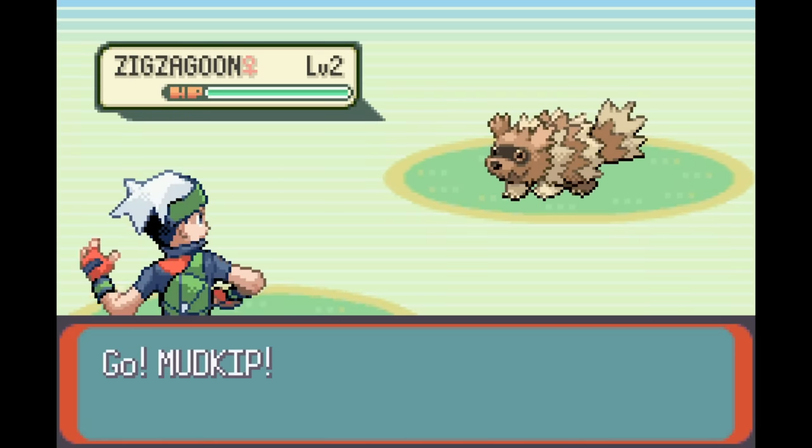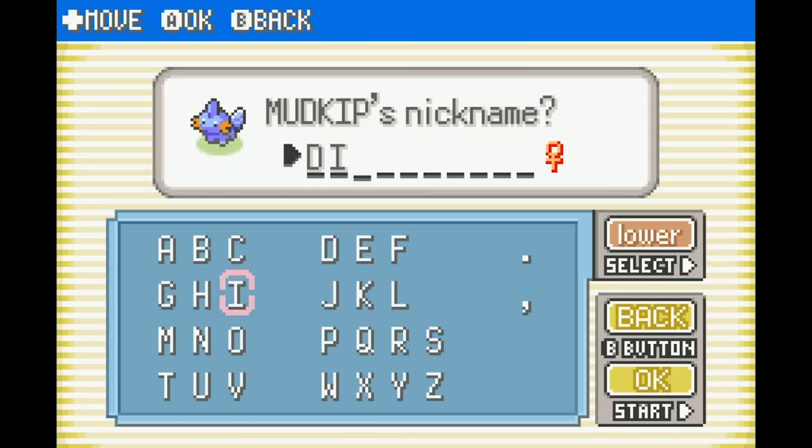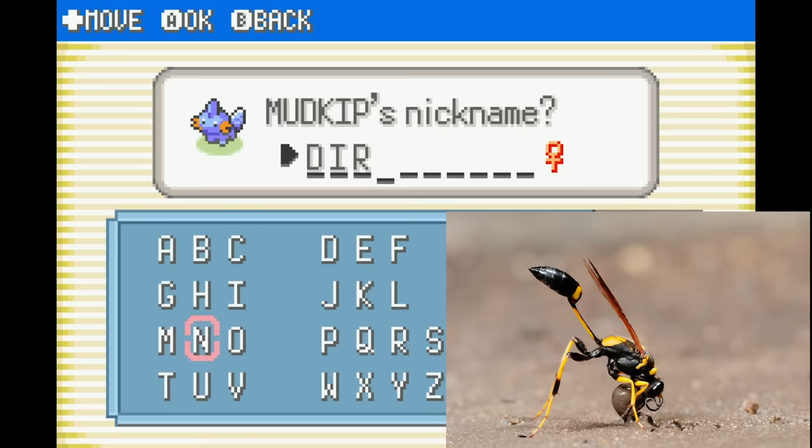Let's finally dive in: can I beat Pokemon Emerald without teaching any Pokemon any new moves? The first decision I'm met with is choosing a starter, and I selected Mudkip for two reasons. The first is that it will end up with two STAB moves — Mud Slap and Water Gun — whereas the other starters will only have one STAB move. The second reason is that the Water/Ground typing is really good in the early game, being super effective against three of the first four gyms. I named the Mudkip Dirt Lobber.